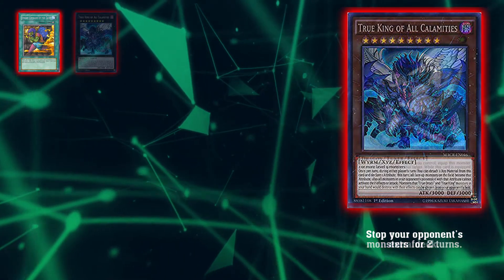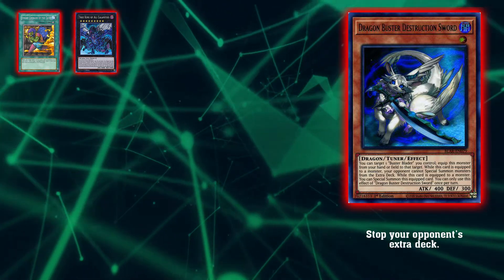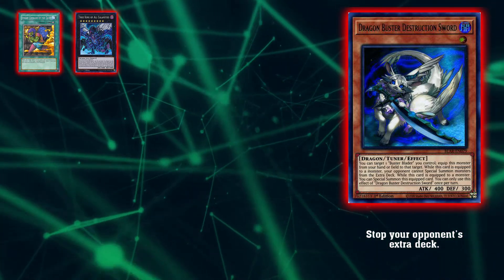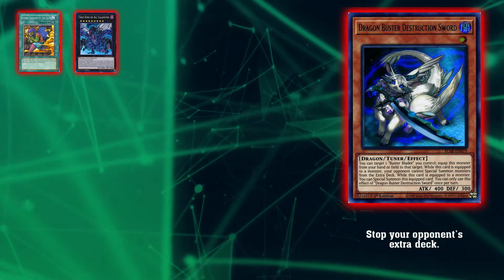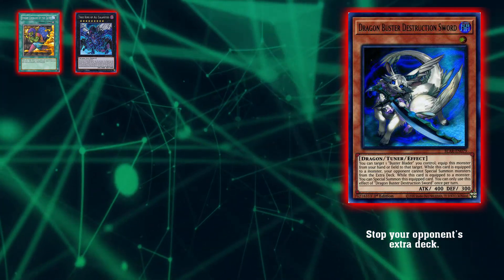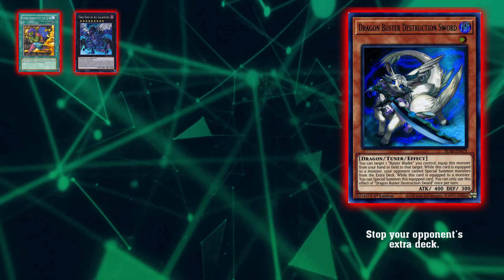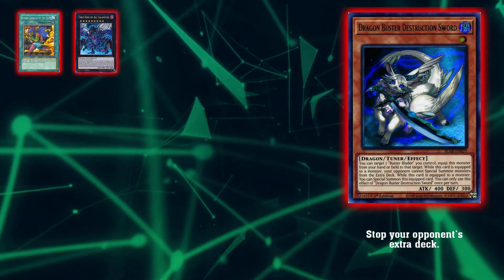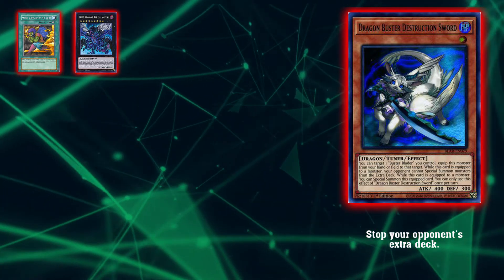The next card we have is Dragon Buster Destruction Sword. Buster Blader fans, rip to you, but Union Carrier really messed your deck over. Basically, use Union Carrier — if you have anything that shares types or attributes, put this in your deck, equip it, and your opponent can't special summon monsters from the extra deck. It's also a tuner. We all know how much everyone uses their extra deck in this current metagame. Every deck brings out extra deck monsters in some way, shape, or form. Just losing that ability is like not being able to play a portion of the game. Especially when people equip it to Borreload Savage Dragon, which already has negates on it — so you add negates on top of not even being able to special summon from the extra deck. It's a little broken.